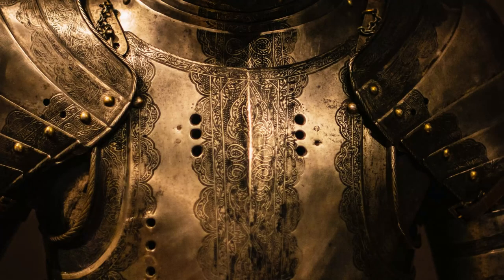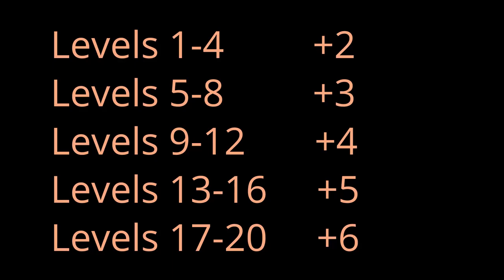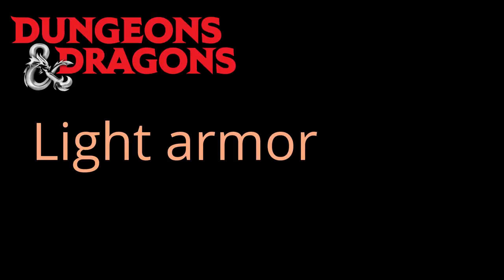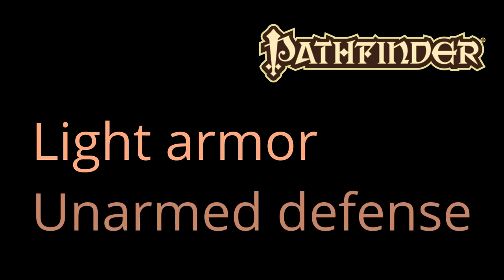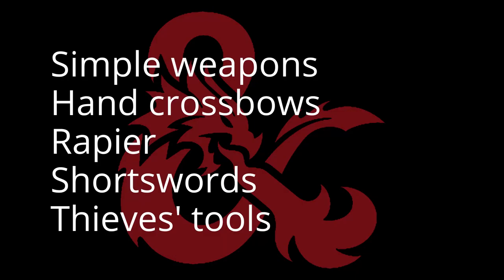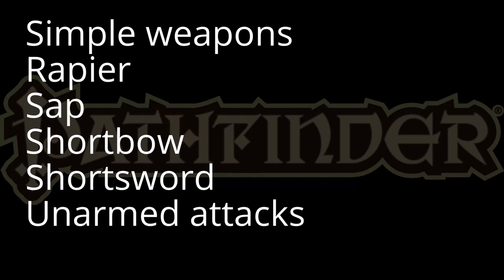Next, armor. In each system your class grants proficiency - at level 1 that's a plus 2 in 5e and at least a plus 2 in Pathfinder, with armor. In 5e rogues get light armor proficiency; in Pathfinder 2, light armor and unarmored defense. For weapons, in 5e you get proficiency with simple weapons, hand crossbows, long swords, rapiers, short swords, and thieves' tools. In Pathfinder 2, you're trained in simple weapons, a rapier, a sap, a short bow, short sword, and unarmed attacks.